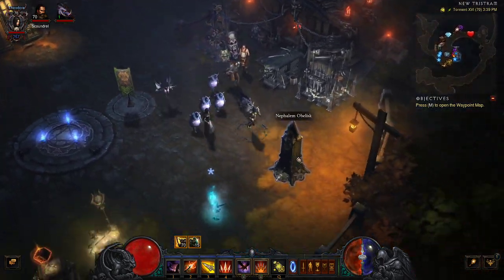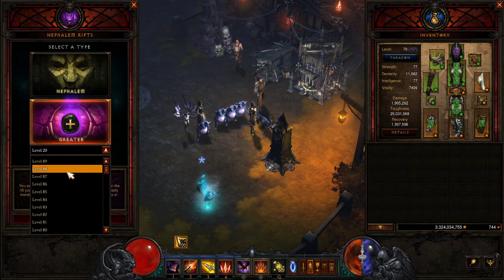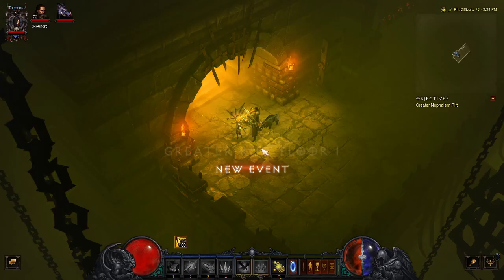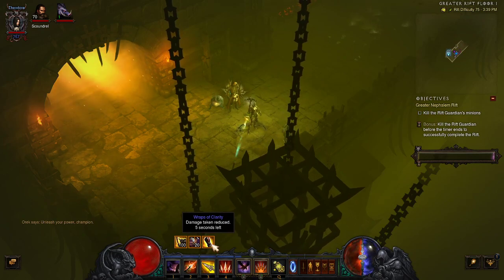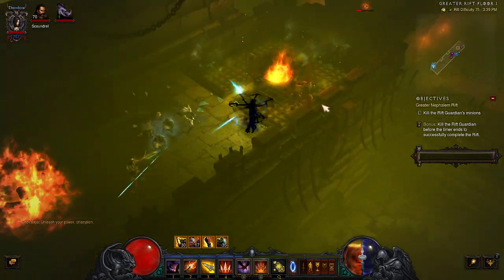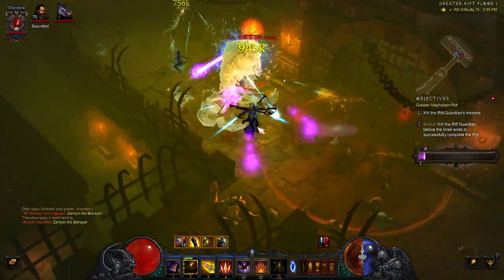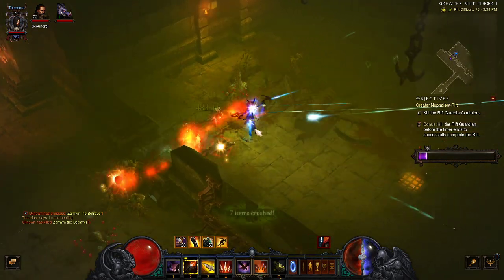I've ran a Greater Rift 88 as the highest solo with this character — it was a little rough but not terrible. Let me show you what I mean by the hummingbird. I'm shooting a couple shots to get the Momentum built up; Wraps of Clarity is going, my damage is increased. As soon as I start moving that starts changing, but I can move pretty good. I hit three every once in a while for the Hungering Arrow to keep that Momentum up.